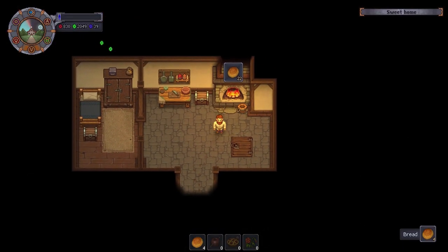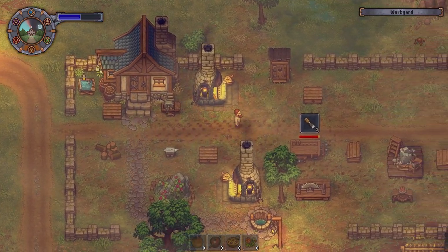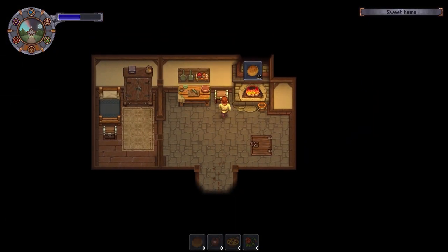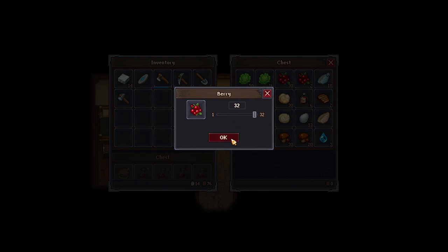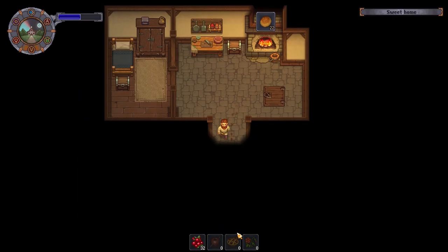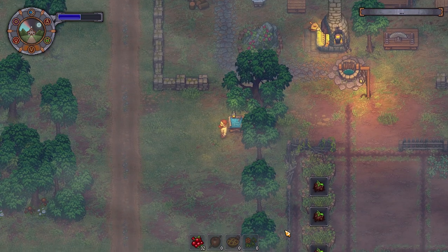We've got plenty of bread. We'll go ahead and eat those straight away. Eating raw mushrooms, as you've seen, is not particularly clever because they actually hurt you. But berries, on the other hand, are super okay. You don't get a lot of energy back from them, but you get enough to gather more energy, which works out well in the end.